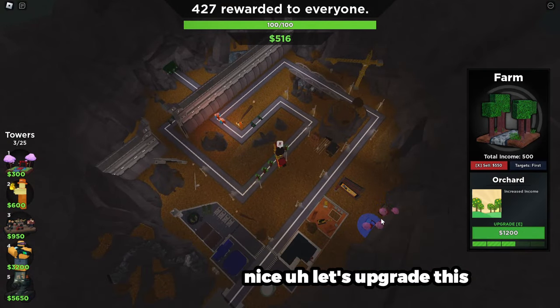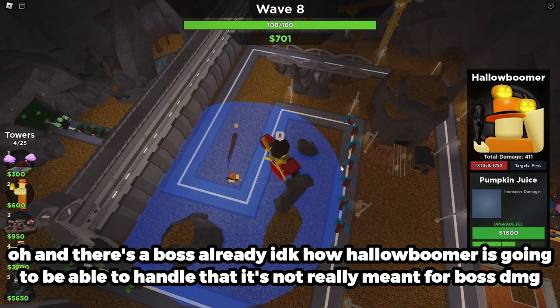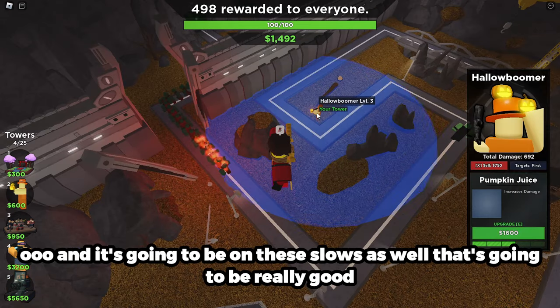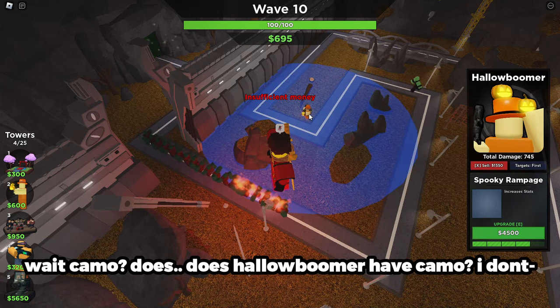Let's upgrade this — and there's a boss already! I don't know how Hollow Boomer is gonna be able to handle that. It's not really meant for boss damage it seems. Oh and it's gonna be on these slows as well, that's gonna be really good. Wait — camo?